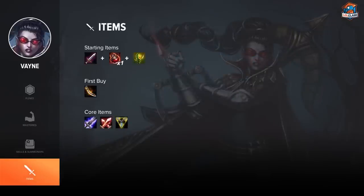Start off with Doran's Blade and Potions just like everything else. On your first back, depending on how much gold you have, you either want to go Longsword if you only have enough for that, or another Doran's Blade if that's all you can afford. But ideally you're going to back with either a Vamp Scepter or a Bilgewater Cutlass. Most of the time, because Vayne has a weak laning phase, you're going to back with around 1000 gold and won't have enough for Bilgewater, so you just get Vamp Scepter and a bunch of Potions.